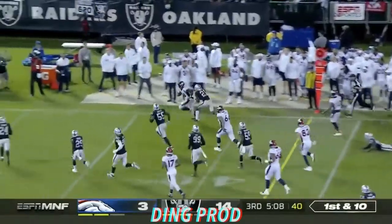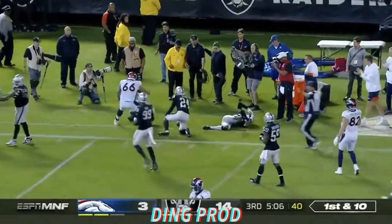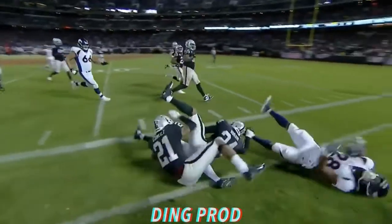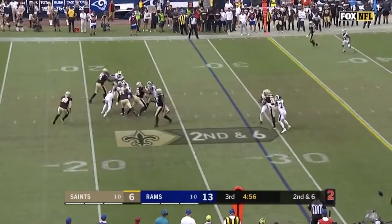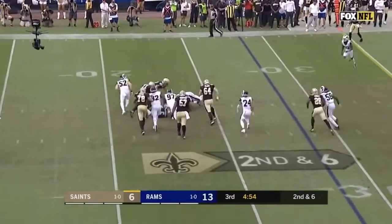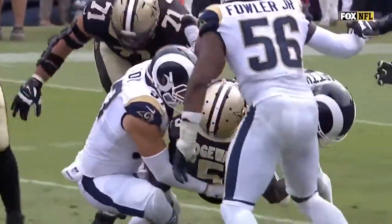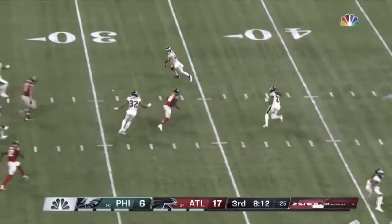Nice run by Royce Freeman down the sideline, knocked out by Jonathan Abram — pressure. Down goes Bridgewater, ball comes out — and it looks like Armstead got on top of it at the 40-yard line, by Darby.